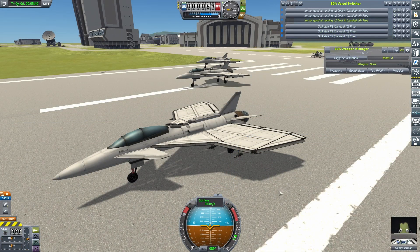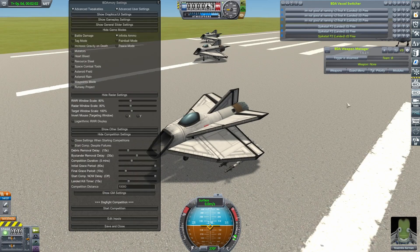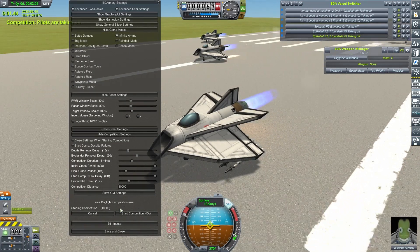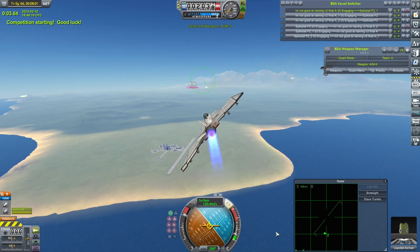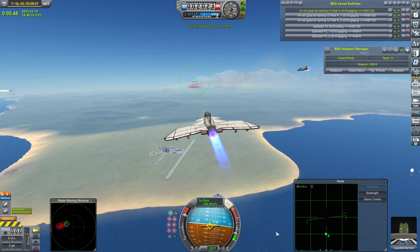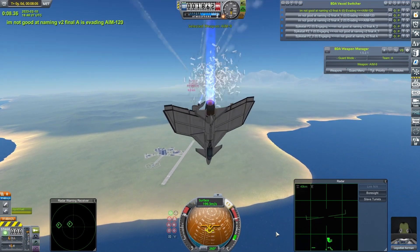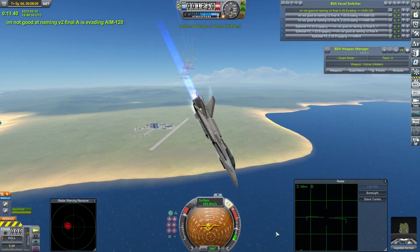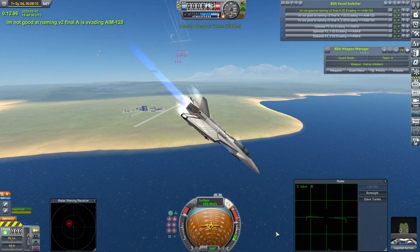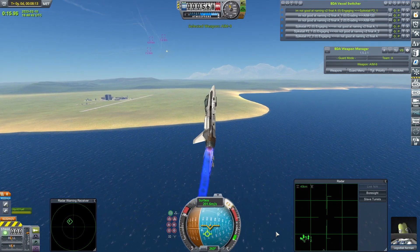An early missile kill helped to seal the deal in that fight. Now the V2s face a stiffer test as they go up against my Spike Tails — by far my best performing craft this season of Fighter Subscriber. Let's get them into the air. My craft have really been falling to quite a lot of Sidewinder kills this season. I'm not sure what it is — it does seem to happen in bursts, because you go for ages without any missile kills and then suddenly they're dropping like flies to the heat-seekers. Anyway, Legolat Kerman easily dodging the AMRAAMs coming at him from the Spike Tails.